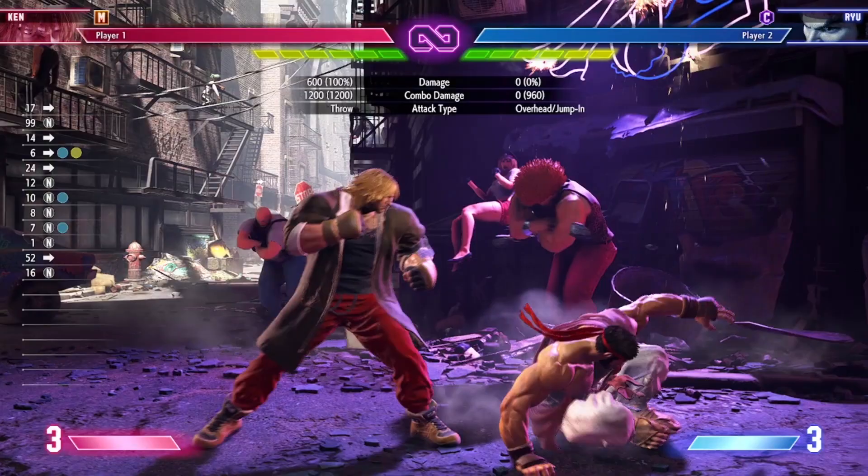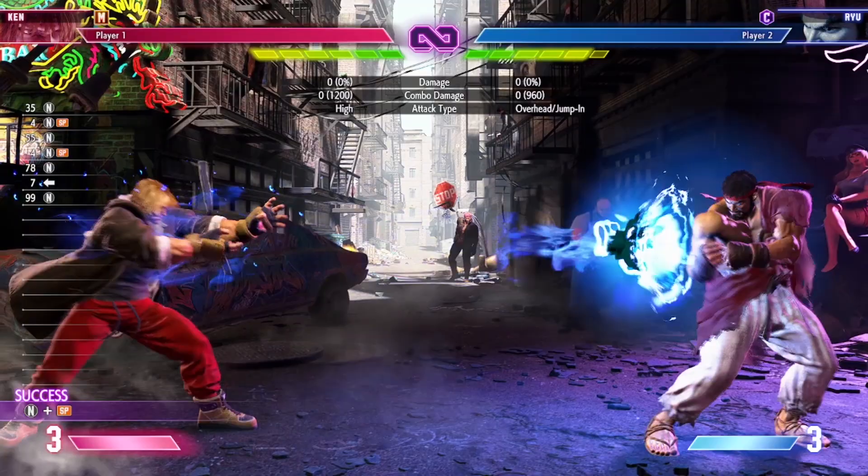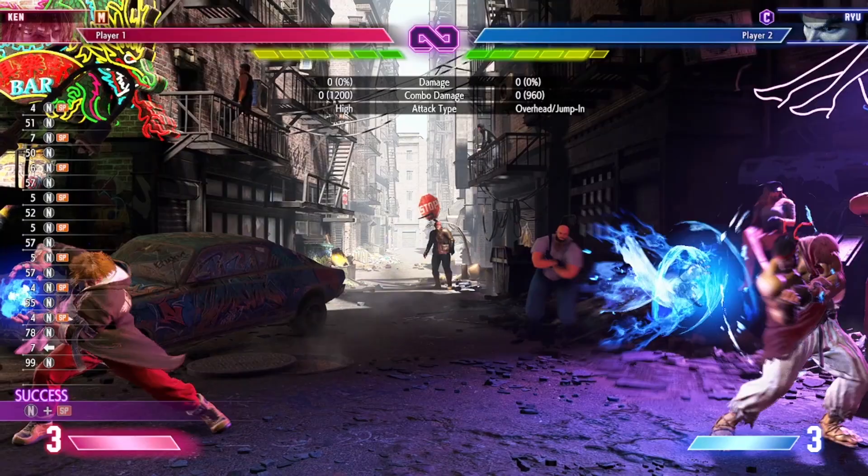Pressing neutral special lets Ken throw the famous Hadouken. Use this fireball a ton from range — peppering the opponent with projectiles is going to be your favorite thing to do starting out with Ken, because throwing fireballs makes your opponent want to jump over them, and the forward special Shoryuken we talked about earlier is great at punishing people for jumping. Fireballs and uppercuts are core to the Shoto gameplan.